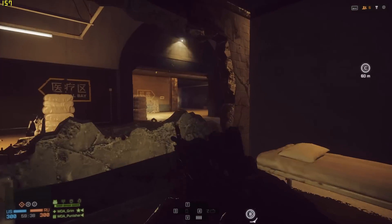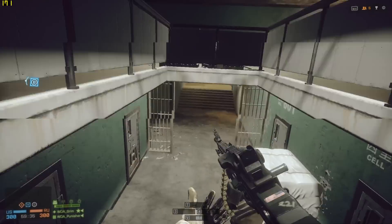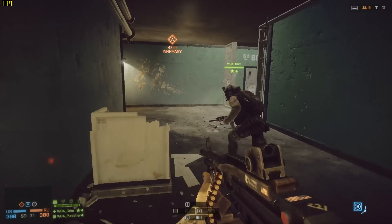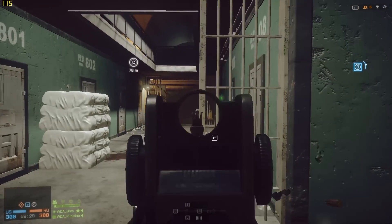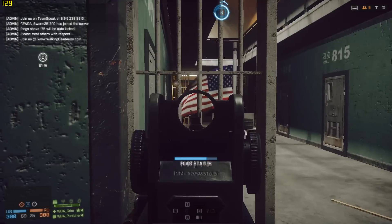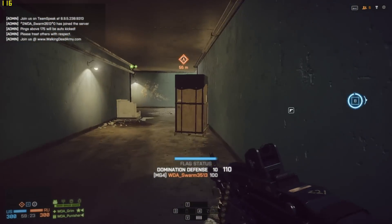In Battlefield 4 you don't have to do that, because when you fire the reticle stays in the same spot — you don't have to do the compensation like before. So instead of burst firing to control recoil, you can tap fire, and this is how you do it.